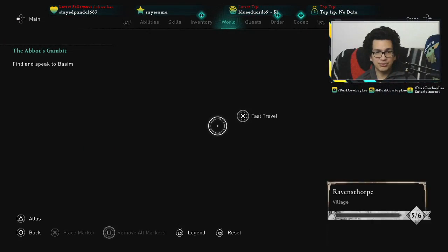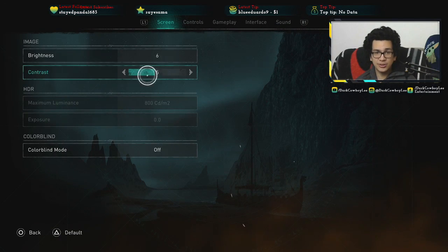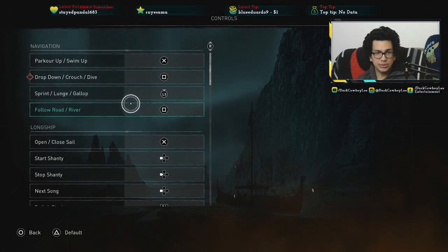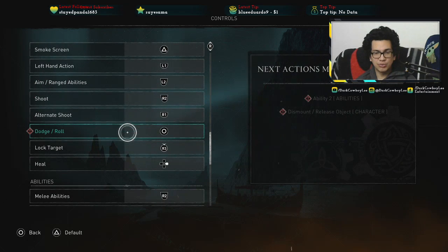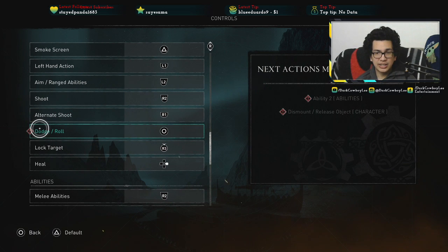This is a super short video if you guys have issues with dodging on your controller and you want that circle button back. It's very simple. You go to dodge in the controls and you're gonna put that into square — that's what circle was — and then you come down to dodge and roll and you put it to circle.